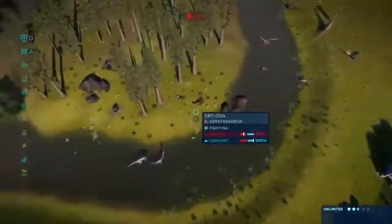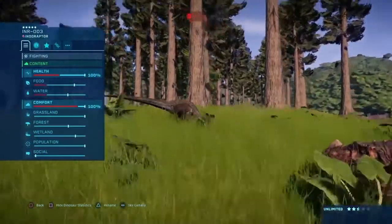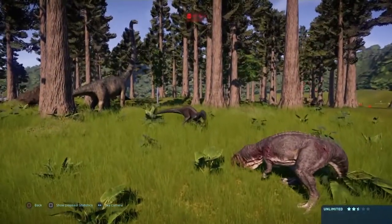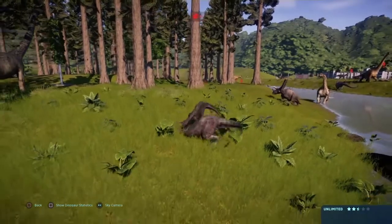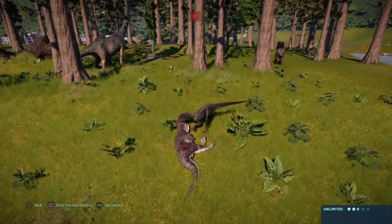Where is Indoraptor? There he is — and Saratosaurus is not looking good at all. We've got the blue one. Is he gone? Saratosaurus is down. Wow, these guys are not showing any mercy — all the fights are going all the way to the death. Indoraptor slams down the Saratosaurus — not worthy of a victory.